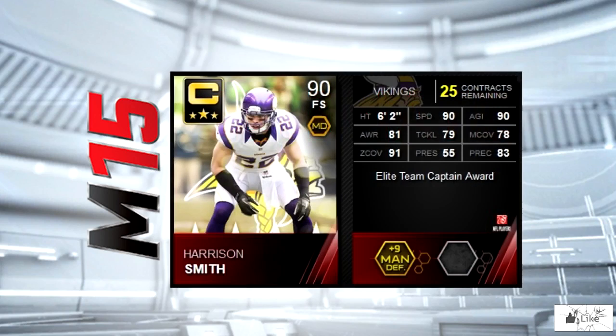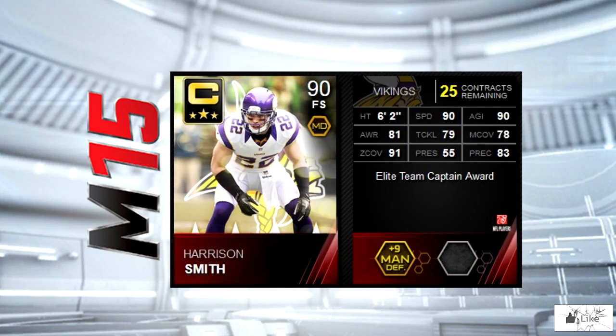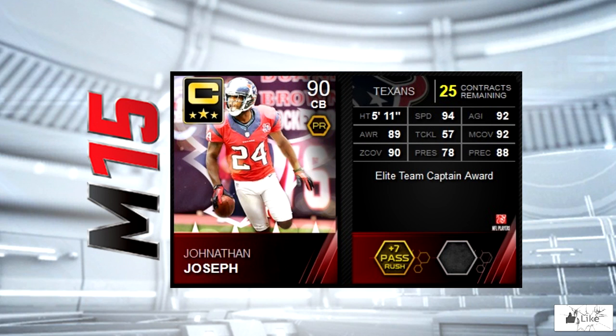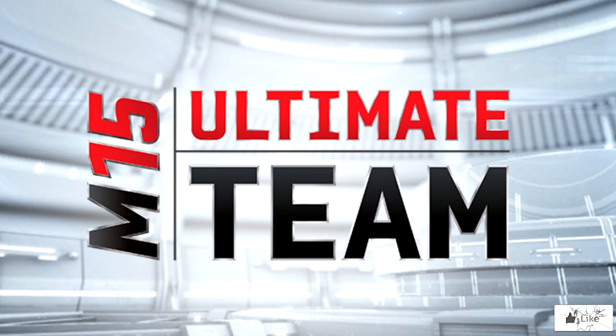Jason McCourty is the Tennessee Titans team captain. He's got 92 speed, 91 man coverage, and 95 zone coverage. The Minnesota Vikings team captain reward is Harrison Smith. He's got 90 speed and agility with 91 zone coverage. Last but not least, Jonathan Joseph is the team captain for the Houston Texans, coming in at 94 speed with 92 agility and man coverage.